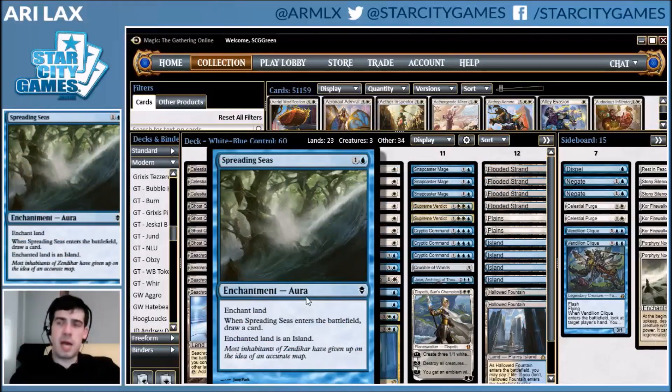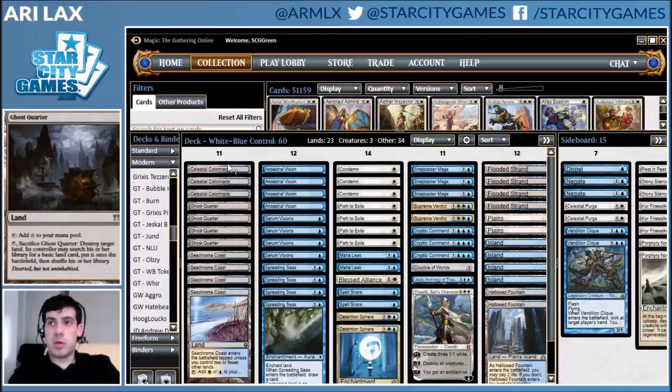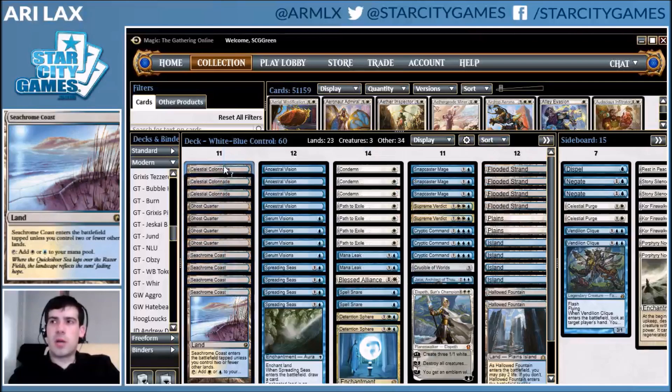Spreading Seas in these blue-white decks is something that Kyle Bogmas has been a very big fan of over the last couple of years. It can buy you lots of time in specific matches, lets you establish breathing room in mid-range matches. It answers various creature lands in the format, and gives you some main-deck outs to the big mana decks like Tron. It's a bit of a cantrip that just does enough work. You'll also notice four Ghost Quarters to really hammer that home against big mana decks, alongside Crucible of Worlds.